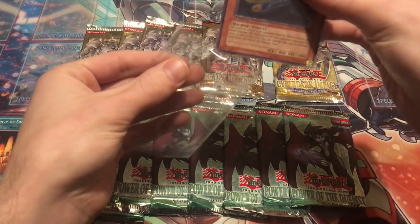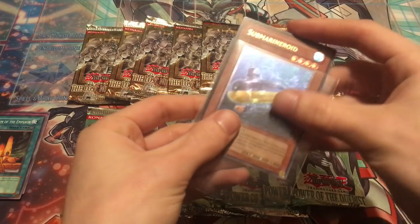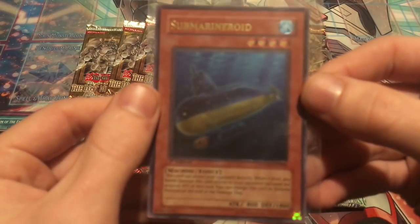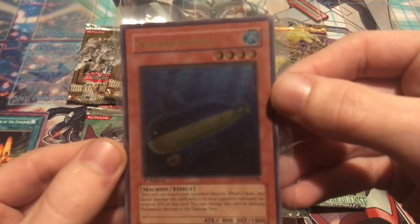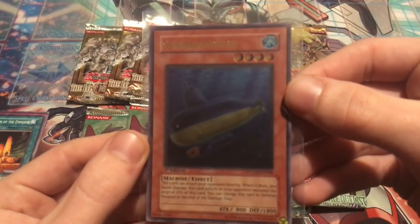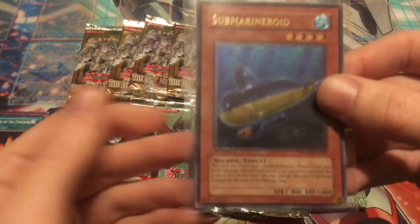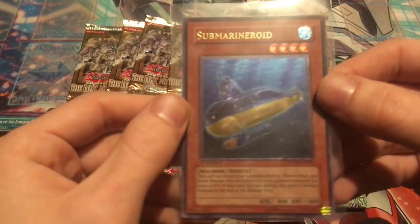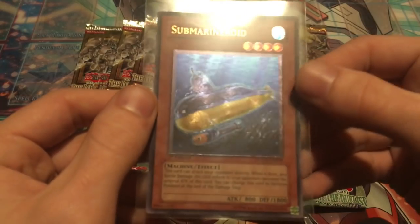I'm going to sleeve that off camera so I can see better and don't want to damage anything. So we got Submarine Roid, ultimate rare, first edition. I know this might sound crazy, but I actually played with this back in the day. It can attack directly and then changes to defense — kind of just sneak in and do some damage. It was a machine, so I don't know what I was thinking, but I did use this for a very short period of time. Pretty cool card — definitely excited we started out with an ultimate rare.